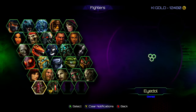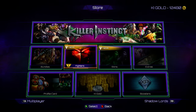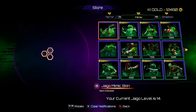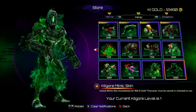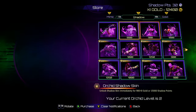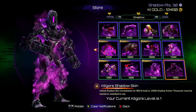There are two more characters which we can't even preview. Apparently this character also has skins available — the Mimic and the Shadow skin. So here's the Mimic skin for Kilgore. Now let's go have a look at the Shadow skin — and there's the Shadow skin.